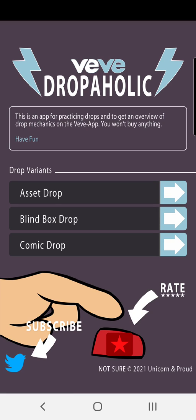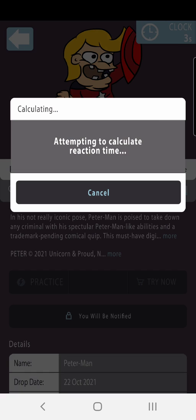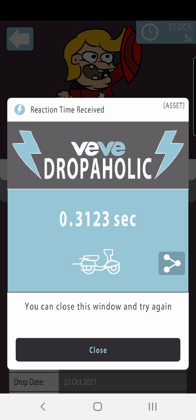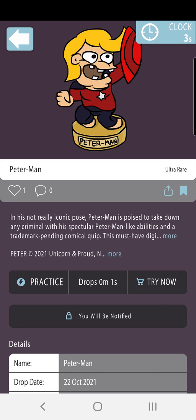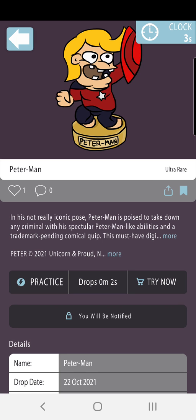Next one — the asset drop. It's the same thing as the comic: 3, 2, 1, 0, bye. I have better luck with these. A little bit late... 3, 2, 0, bye. Too soon. That's way too late. 2, 1, 0, bye. See, as you can see with my time, that's one way you practice with the VV drops if you're having a hard time.